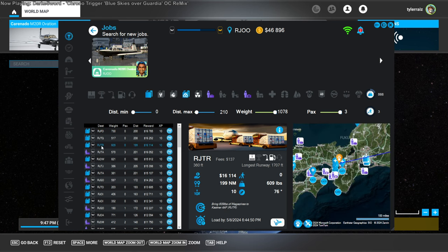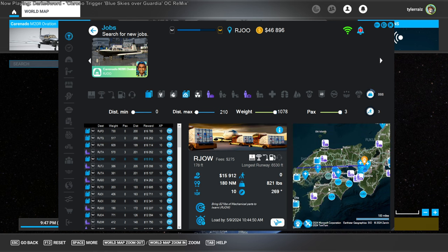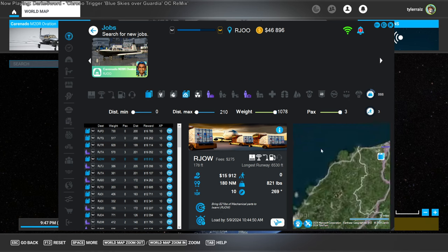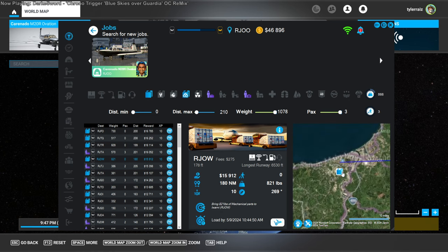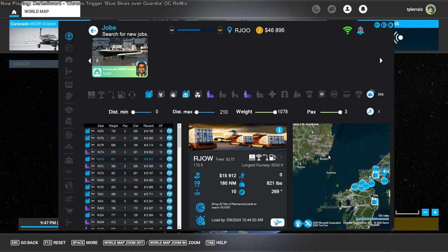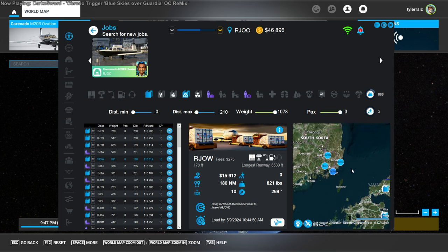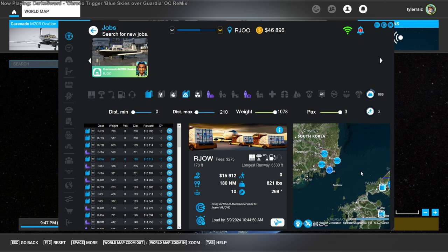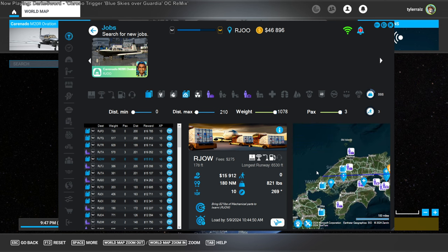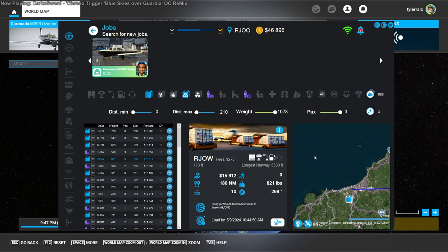RJTR is also the other way — that's also the other way. This one is going to Masuda. If our goal is eventually to try and convince it to let us do an international flight to South Korea, then maybe this is the way to go. We'll see whether we get that kind of flight.